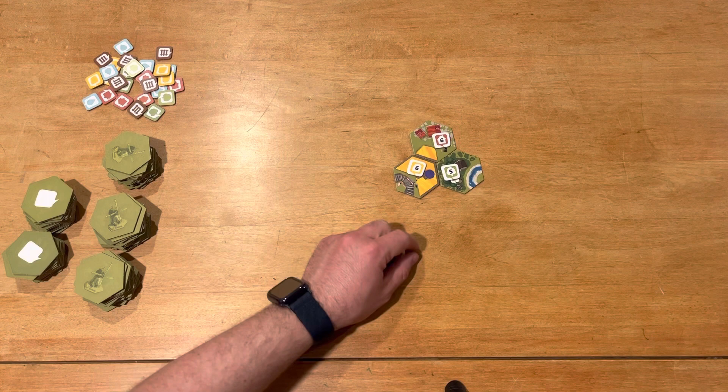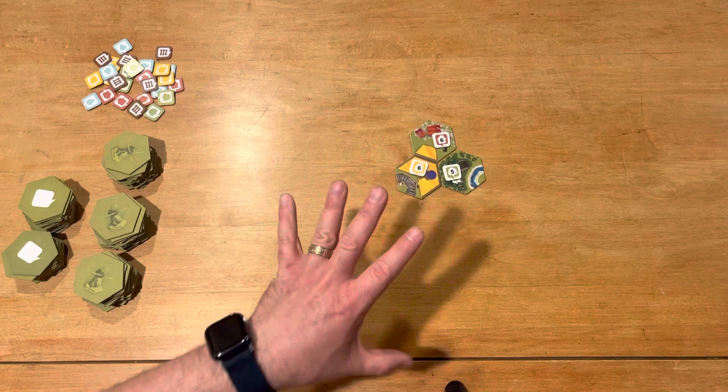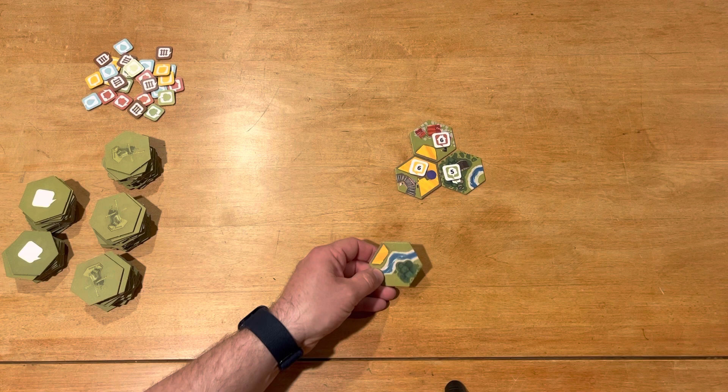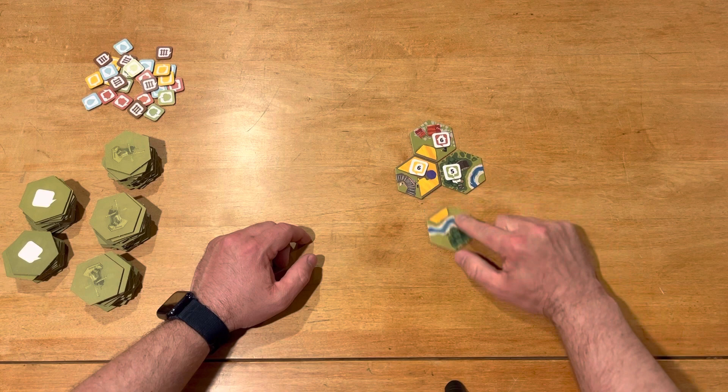Once I complete a task, I get the scoring token — it'll be worth that many points at the end of the game — and then I draw another task tile. You can only ever have three different tasks going on at once, at least in the beginning of the game. Maybe later in the campaign you could do other things. Now I've got a river tile, so I have a choice: keep going on my longest river, or position it to connect something later.